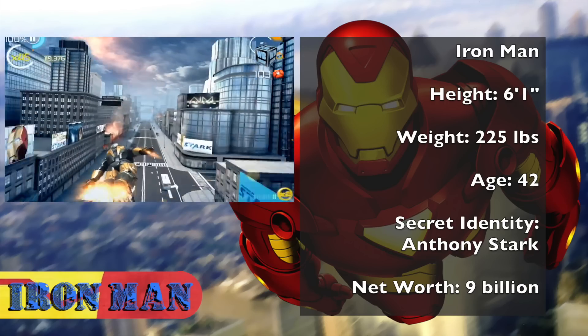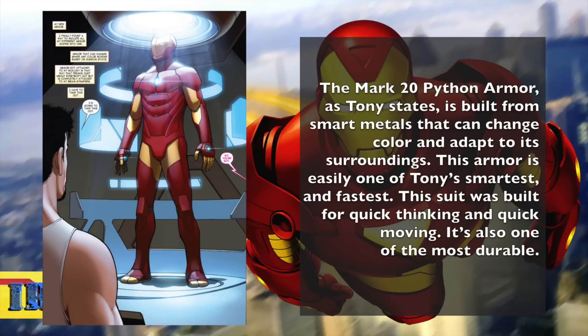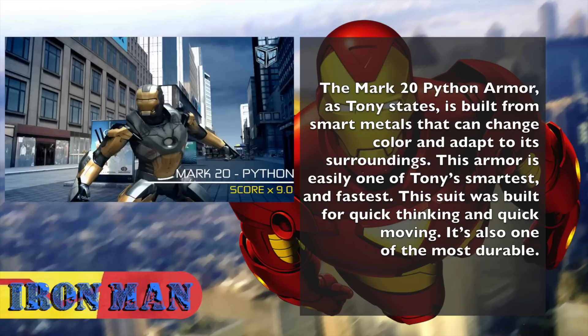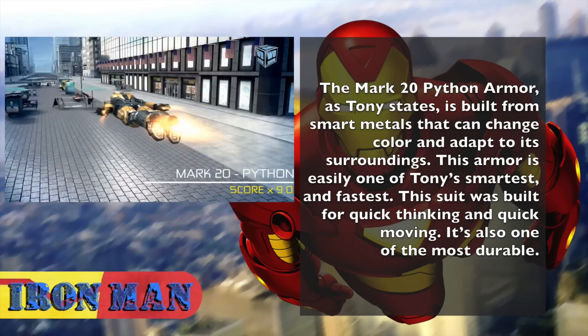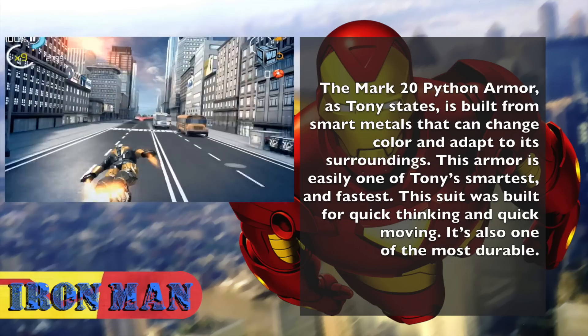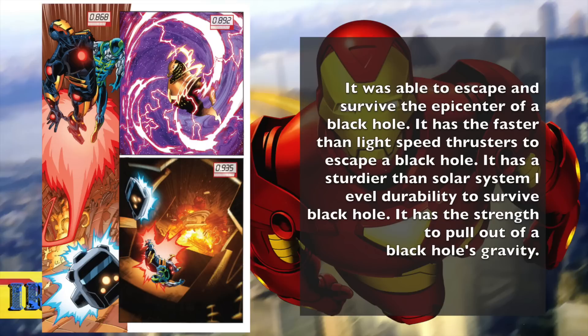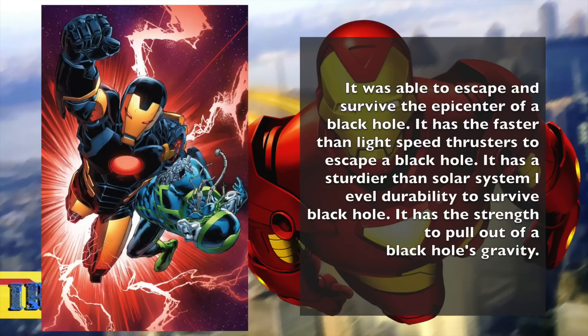Let's go right into the heavy hitters and talk about the Mark 20 Python Armor. Tony states it is built from smart metals that can change color and adapt to its surroundings. This armor is easily one of Tony's smartest and fastest, built for quick thinking and quick moving. It's also one of the most durable suits. The Python Armor was able to escape and survive the epicenter of a black hole — having the solar system-level durability to survive the center of a black hole, faster-than-light speed thrusters to escape it, and the strength to pull out of a black hole's gravity.